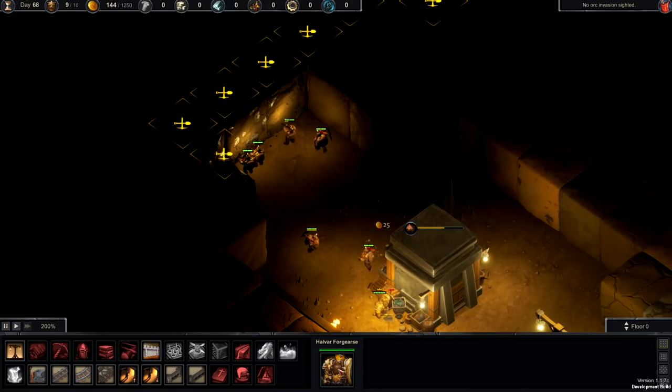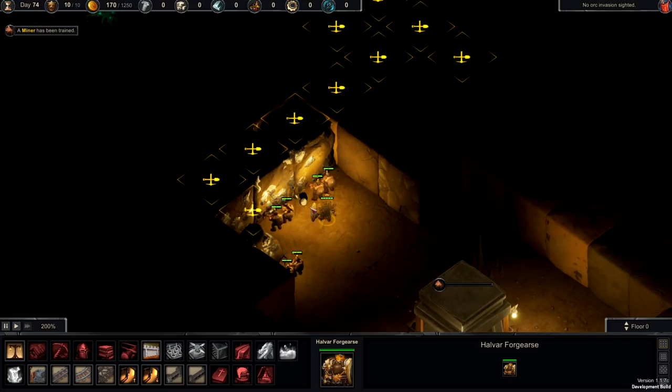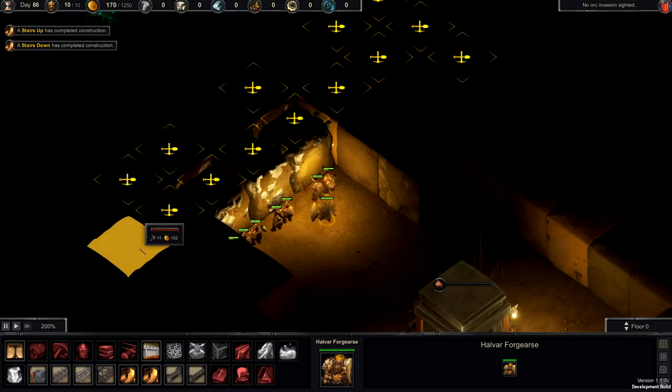My warrior — if he dies... Halvar Forge Arse is my king's name. Fantastic — that's randomized. He's the strongest, and if he dies we'll lose the game. But he's a good warrior, so early game he's a pretty good kill-underground-worms kind of guy.